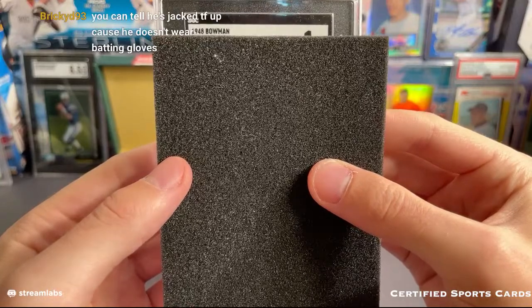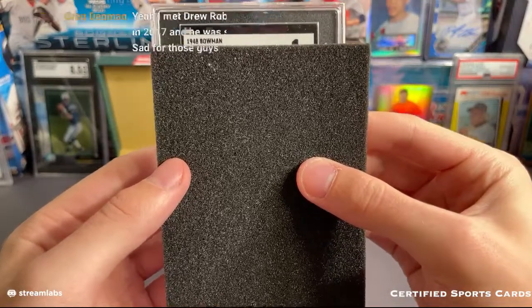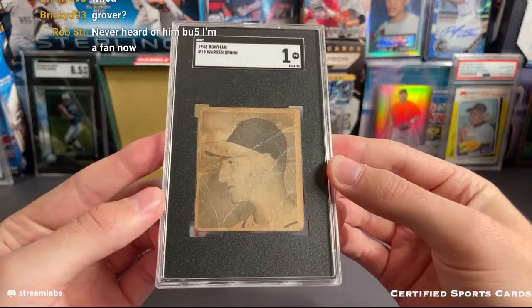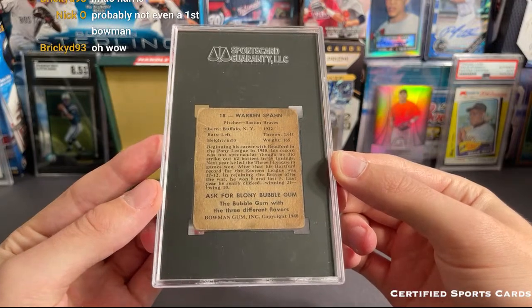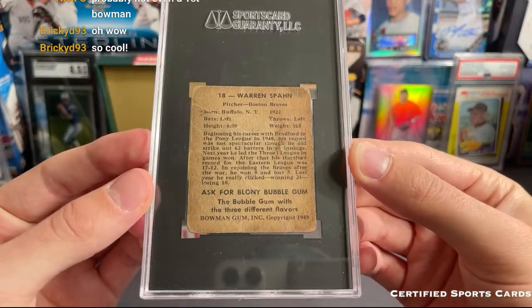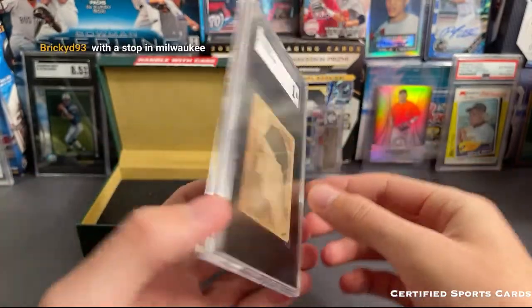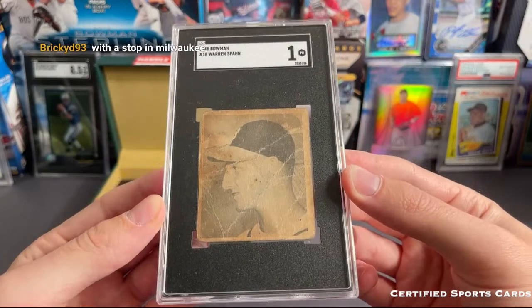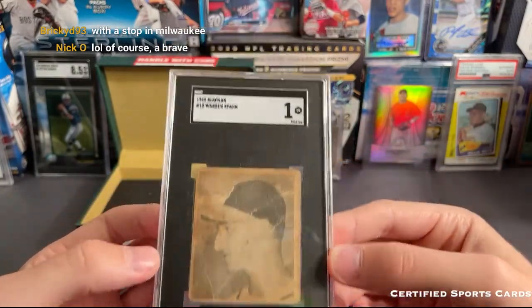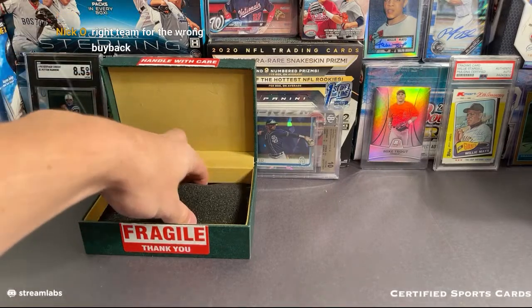Coming up next — we are getting some vintage. 1948 Bowman! Can we think of any guys on 1948 Bowman? That is going to be a 1948 Warren Spahn rookie card! Definitely a cool card right there, and that's going out to the Braves — Boston Braves, which became the Atlanta Braves. They stopped in Milwaukee but the current team is now the Atlanta Braves. These old cards are really cool looking. Bowman Gum copyright 1948. This should go to the Braves — 1948 Bowman, sweet looking card. Congrats to the Braves, we do have one more card in here.